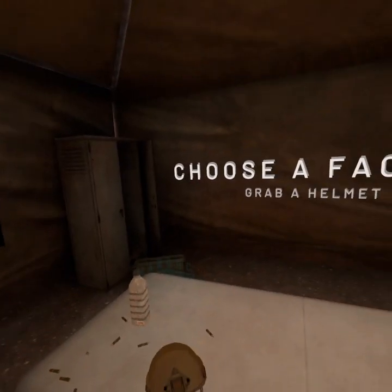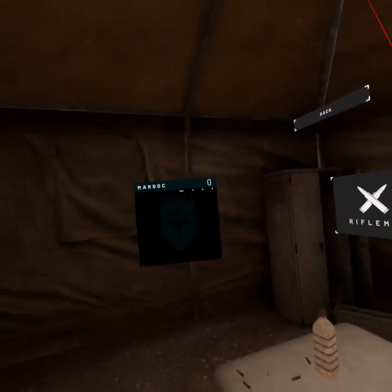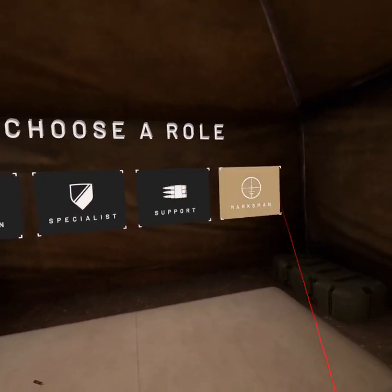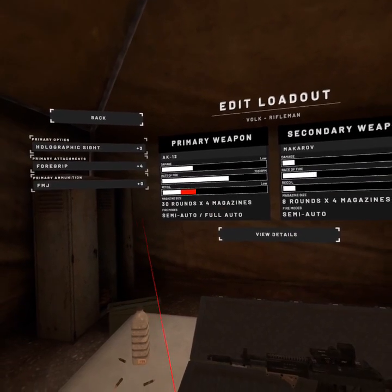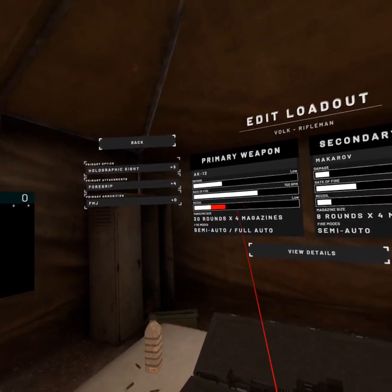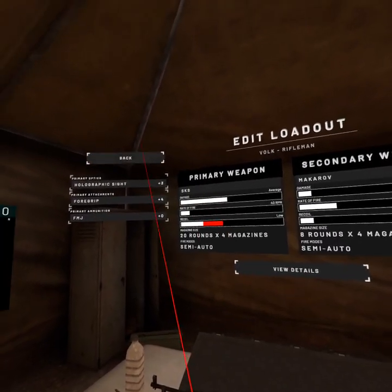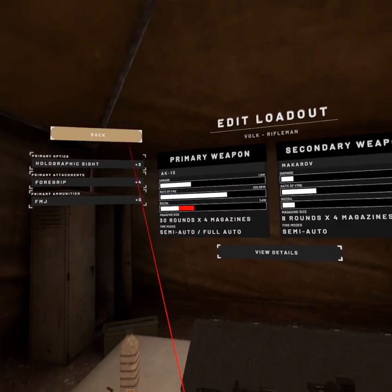This is the range, there's nobody in here, so I'm just going to grab the loadout. For beginners, the class you use the most would be rifleman to start out with — don't worry about any other classes. In the rifleman loadout, what you care about is 30 rounds, four magazines. That's the most rounds you can get, and it's semi-auto and full-auto. I changed to the AK-12 — 30 rounds in four magazines — so you get more ammo. That's why I go with the AK-12.